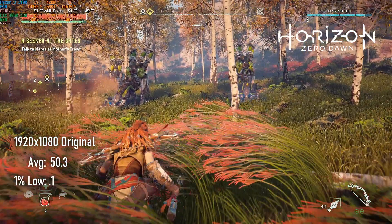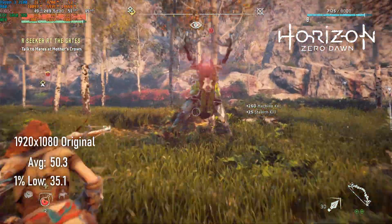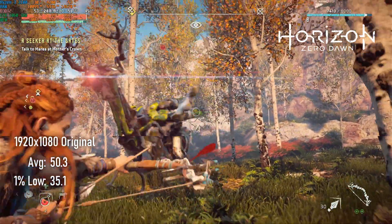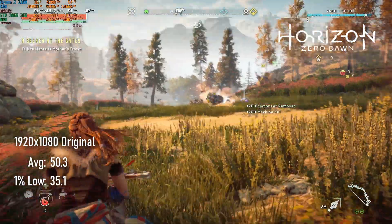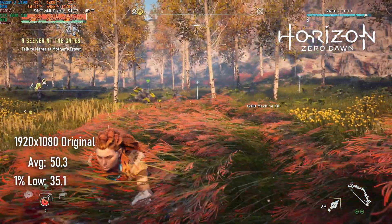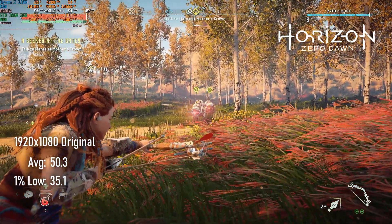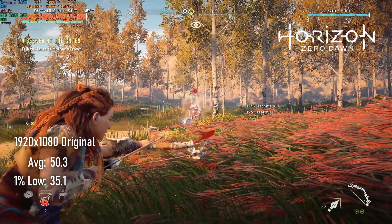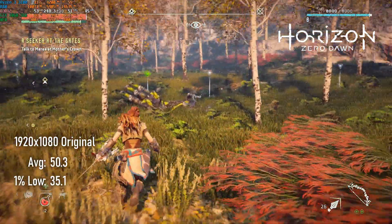The idea that 60 FPS is the ideal playable frame rate for games is a pretty America-centric world view, and I'm sad to say it's one I've done nothing to dissuade people of so far. In the UK, PAL refresh rates were traditionally 25 and 50Hz, so I'm going to go ahead and say that the 50 FPS average in Horizon Zero Dawn at 1080 balanced is exceptionally playable, with no caveats whatsoever.